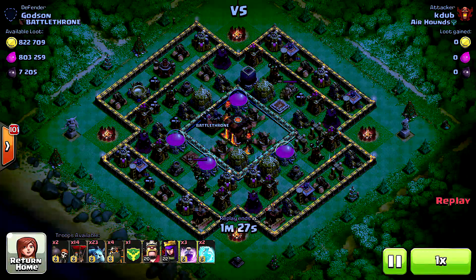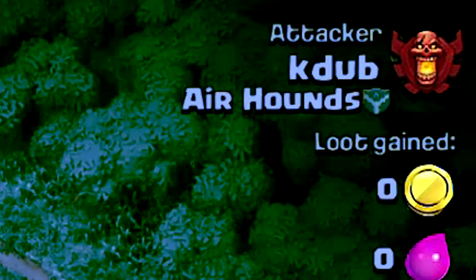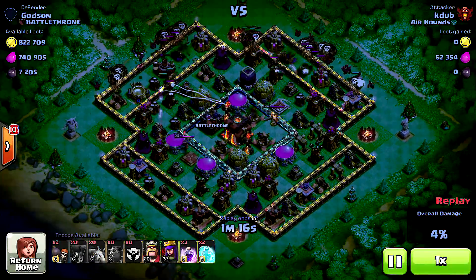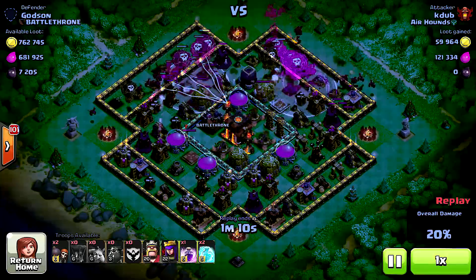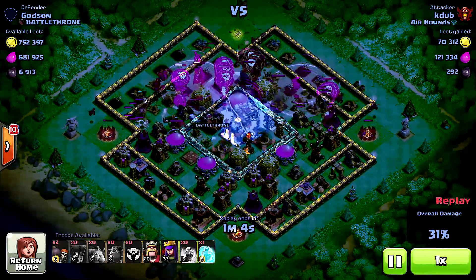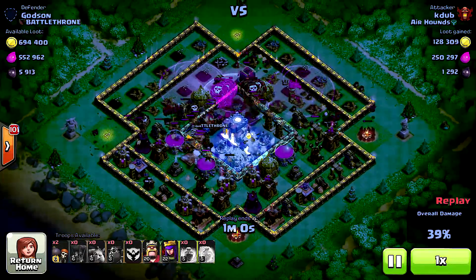Alright, kicking it off, we got Kdub coming in with his air hounds from the clan Air Hounds — what better way to do this than to defend in the dark? These guys are coming in strong, looks like they're coming for my money. I've got a lot of loot, please be gentle, don't take it all. It's a good thing balloons don't really go for it — we just got to get rid of these minions.